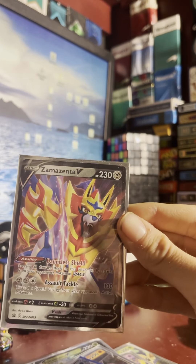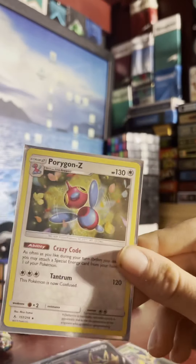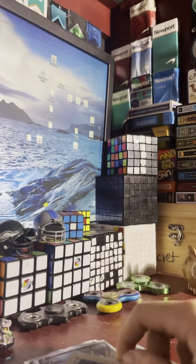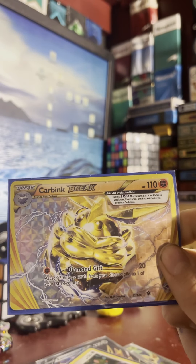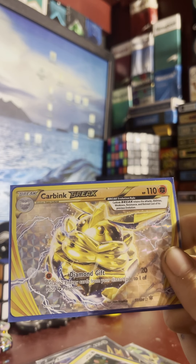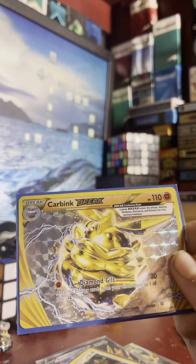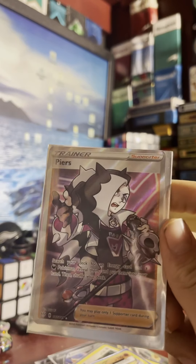Zacian V with 130 damage and 230 health. I have this Porygon-Z 130 — does 120 damage, I don't know why I put it in there. Close — here's where we get into the good ones. First one is this Carbink Break: does 20 damage, 110 HP, adds 2 energy from your discard pile to one of your Pokemon — Diamond Gift — 20 health.